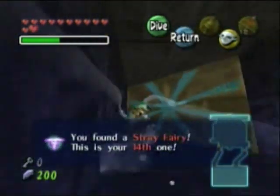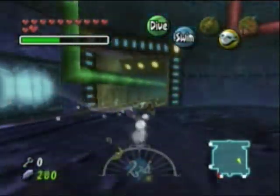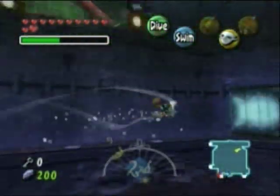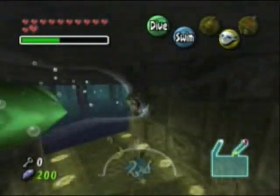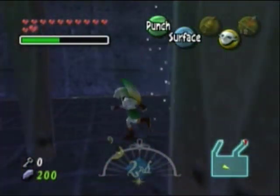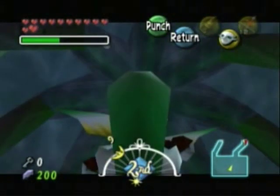There you go, just like that. Now we just have to go back in there. I'll just make a giant U-turn there. That's not what I meant to do. Stay against the wall, baby. There we go. And your last Stray Fairy is... there's probably a quicker way to do this, but you know what? Screw it. I'm just going to get it now. It's right up here.